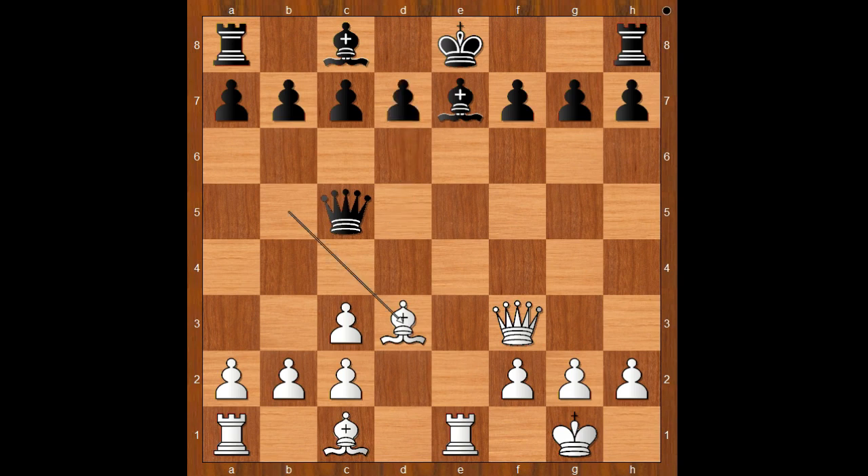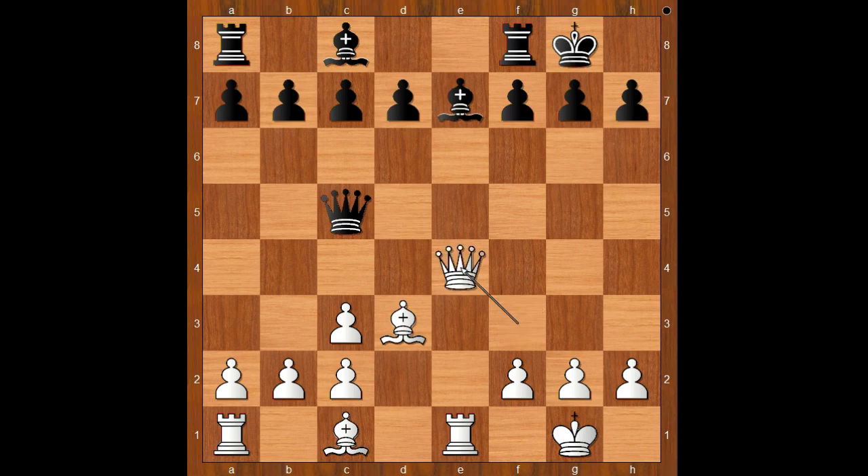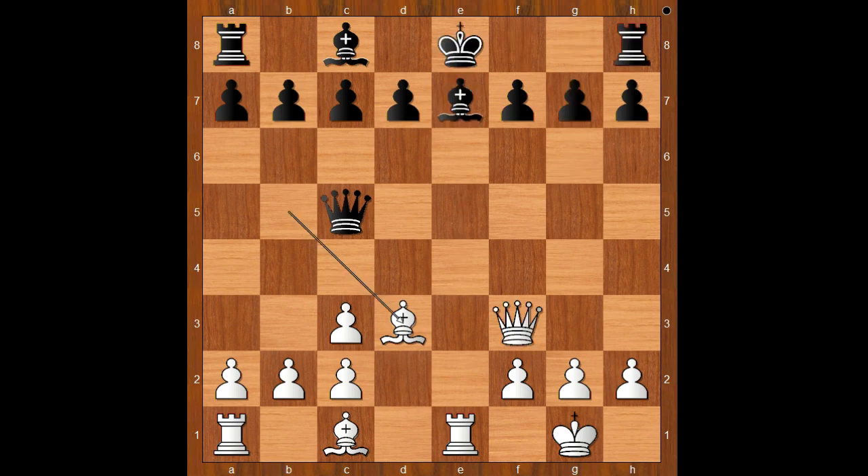What's wrong with castling kingside? If castling kingside, then queen to e4, threatening check, mate. And also queen takes bishop. After defending the king, queen takes on e7, winning a piece. Back to our game. So we have d5, preventing queen to e4 and activating the light-squared bishop.